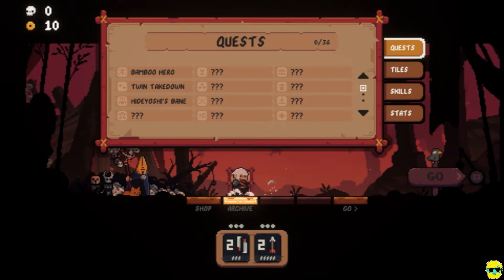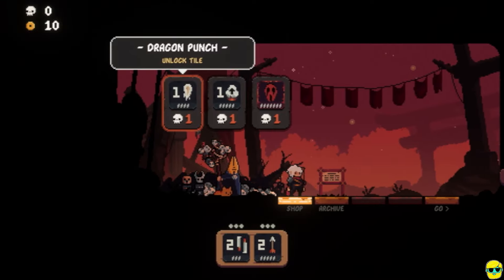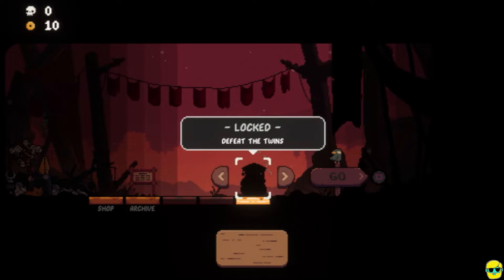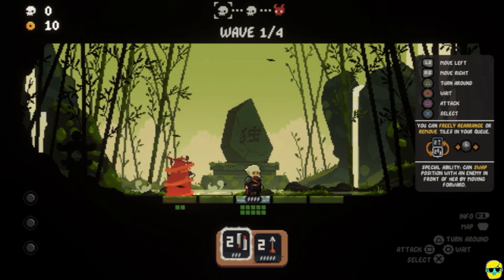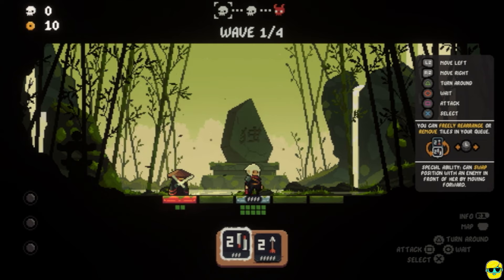There's an archive that gives you information. There's a shop and there's a go. I have ten coins — oh, you spend skulls. So let's go. The Wanderer — special ability: can swap position with an enemy in front of her by moving forward. Let's go. Bamboo Grove. All right, so there is — who is this guy? Twin Tachi — they stop at nothing to strike down enemies, even at the risk of hitting their allies. Oh, that's funny — we can use that against them.